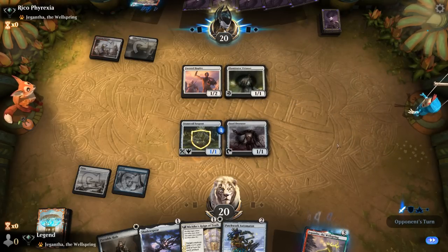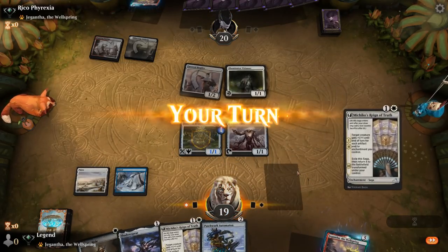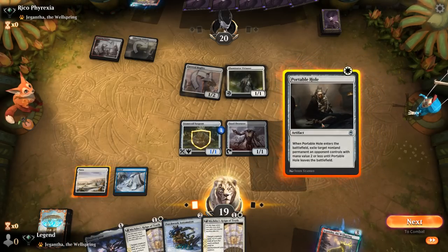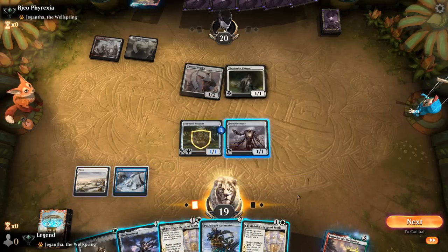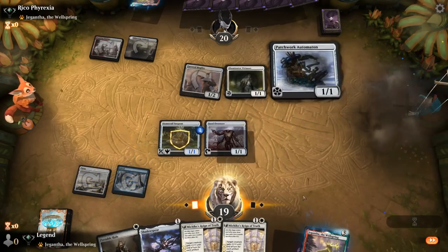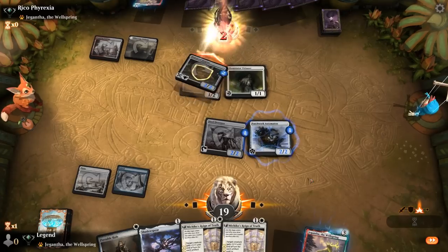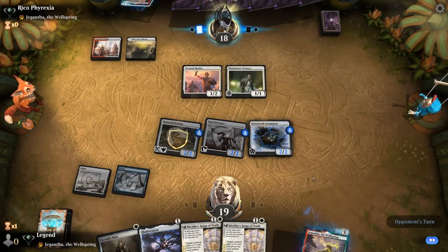We can deal with a Virtuoso — taking one. We don't want Virtuoso to untap, so let's just get rid of it now and play Shadowspear. We do miss out on counters from Automaton, though it's still worth playing to get extra counters with Overseer. This is a bit greedy — if the opponent has Gods Willing to protect Virtuoso, we might regret it. For now, happy to trade Stonecoil, and now I'm less concerned about a Reckless Rage.